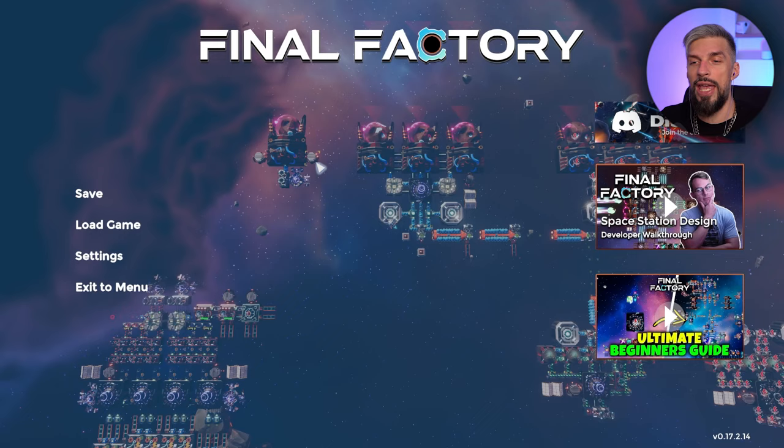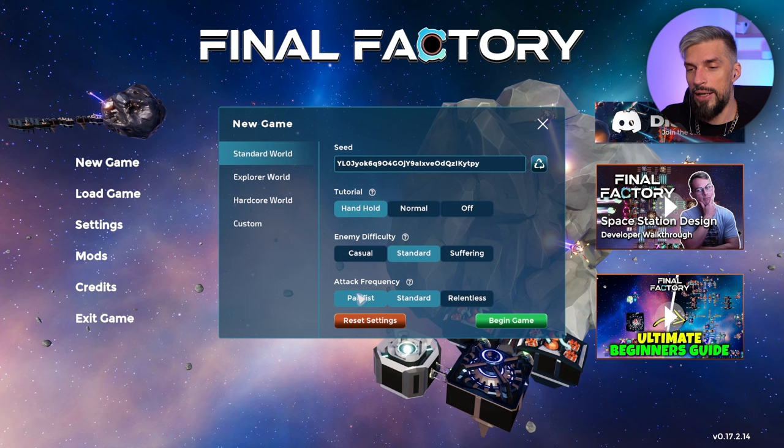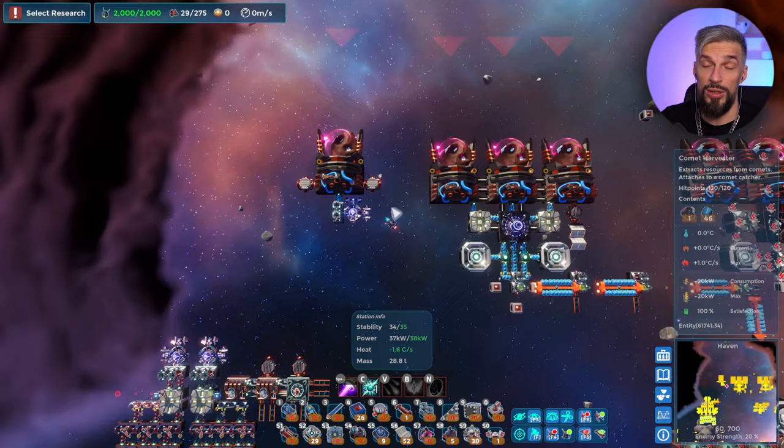By the way guys, if you want to create your own blueprints and test things out, start a new game with custom settings and lower the attack frequency. If attack frequency is zero, enemies will never attack you. If you want a peaceful playthrough, just remove all that altogether — although then you won't be able to test your combat stuff. I'd advise keeping enemies at 100% strength with camp spawns so they just won't attack, but you can explore and take them out. In custom mode you can also enable free build and unlock all tech, which allows you to actually test and make blueprints.